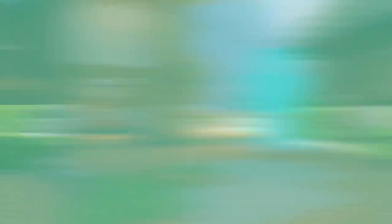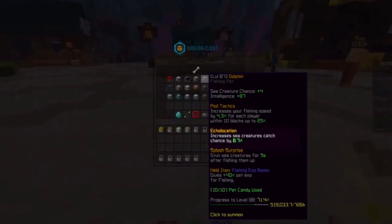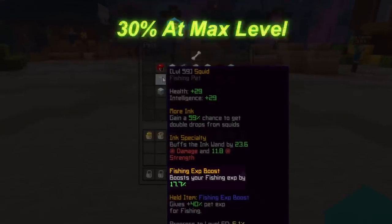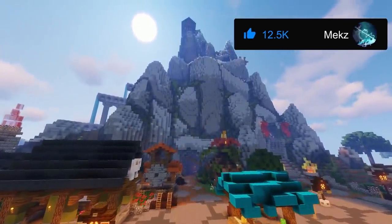You will want to get your hands on two pets: the Dolphin Pet and the Squid Pet. The Dolphin Pet increases sea creature chance by 50%, while the Squid Pet increases the amount of fishing XP you get by 30%. Now that you have everything you need, let's get into it.